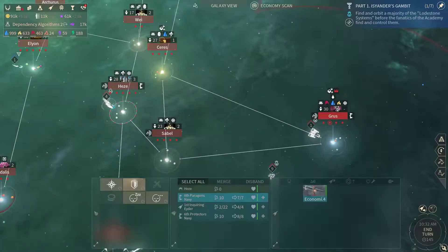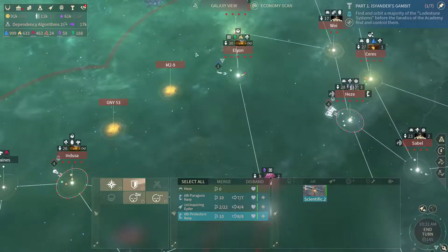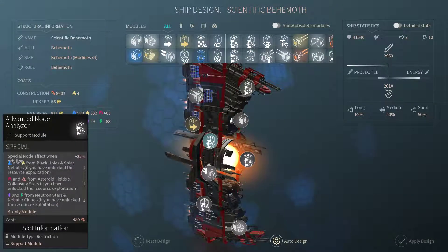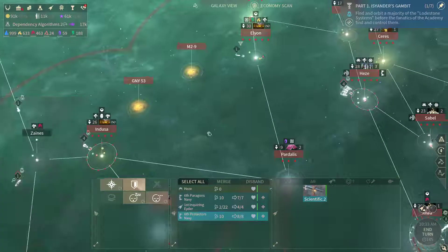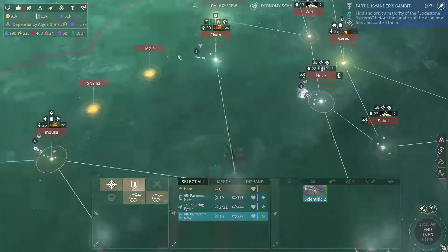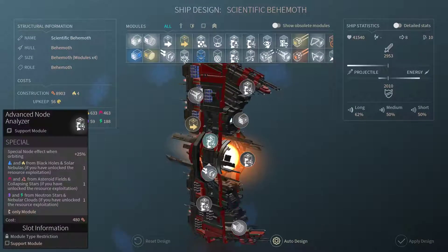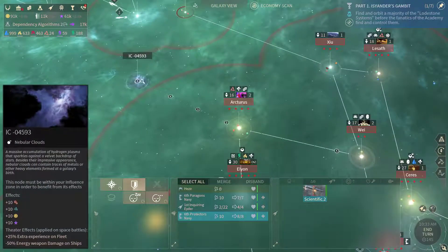We've got our scientific behemoth done as well, so let's send that one out. What do we have available? We could use some anti-matter. Asteroid fields and collapsing stars — do we have any? Nebular clouds, solar nebulas. No collapsing stars nor asteroid fields, so we're not gonna get what we want. It's either solar nebulas or nebular clouds. The nebular clouds will be better in my opinion, simply because those resources are much rarer. So I'm gonna send our scientific behemoth over there.